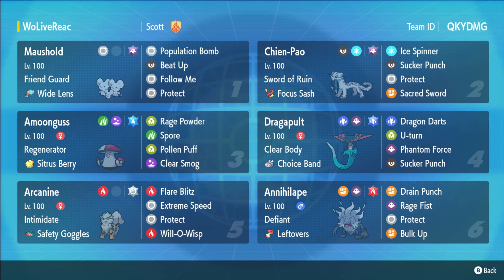Dragapult does slap - it is just really really strong. I believe if a Pokemon isn't bulky, Sword of Ruin plus one Dragon Dart from a Choice Banded Dragapult does one shot. Very very cool. We also have some really cool supports on this team - Maushold with Wide Lens and Friend Guard and Population Bomb. It's just a really good pairing with Chien-Pao, a very supportive set with a little bit of attack.